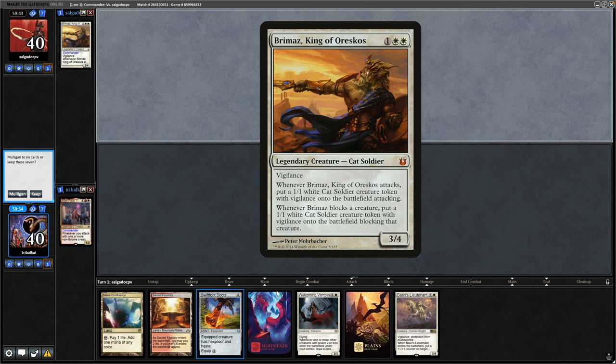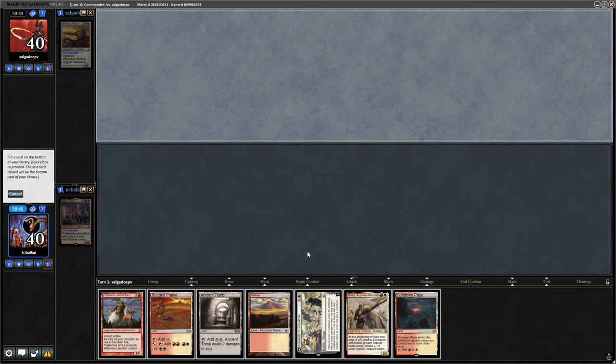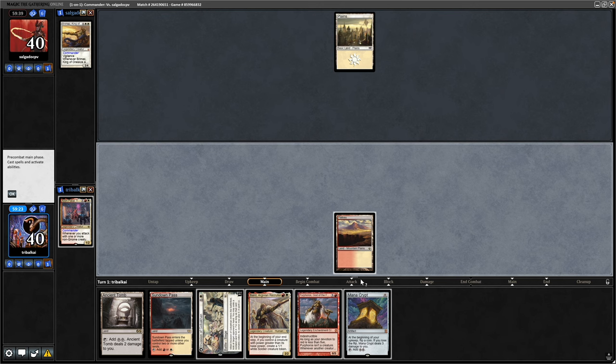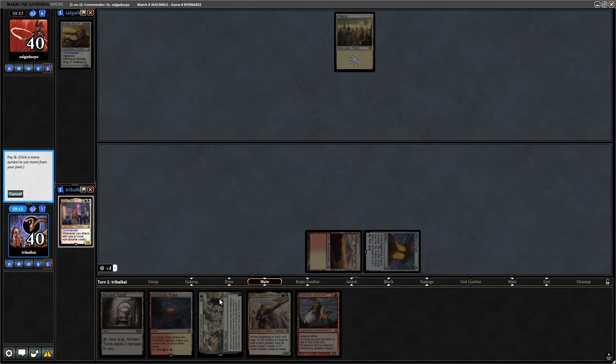We'll try again against Brimaz this time, and that's pretty slow, so we'll try and get into some acceleration. With the Ancient Tomb, that's okay, but it doesn't help us get our Commander out any quicker. We'll just get rid of the Rugged Prairie — we are on the draw. There's a Mana Crypt, which definitely accelerates us, so that means it's the Plateau into the Mana Crypt. We won't be able to get down our Commander unless we get into another coloured source next turn.